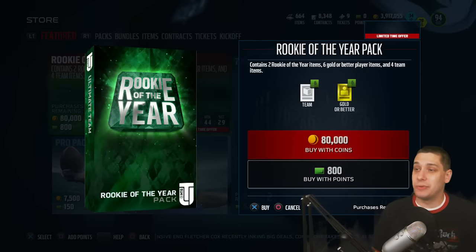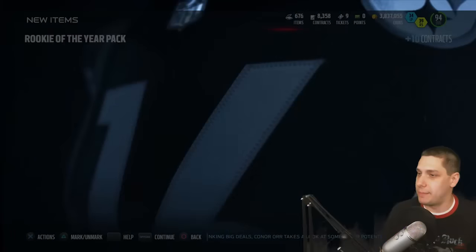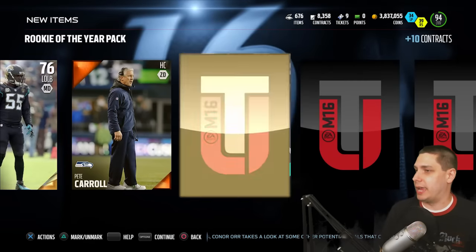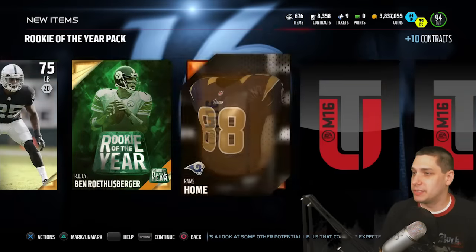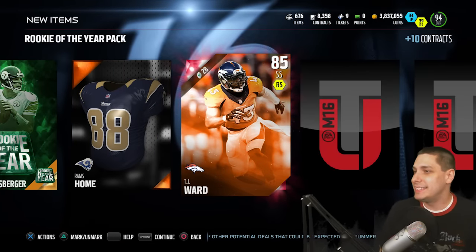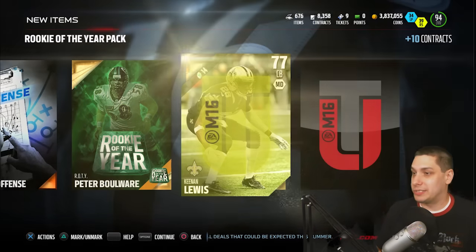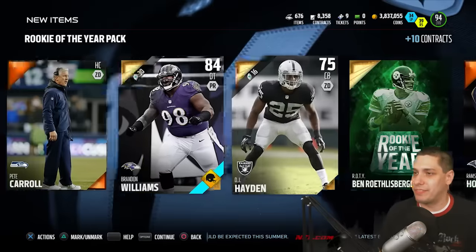We're on to our final Rookie of the Year pack. I'm just going to say All-Rookie until it goes away — I don't know why that's stuck in my mind. Ben Roethlisberger collectible again. And we get — oh damn, when I saw red — TJ Ward, like one of the worst elites that you can pull, but that's all right. Peter Boulware again — so we got the same collectibles as last pack — and a Marcus Gilbert to wrap things up.